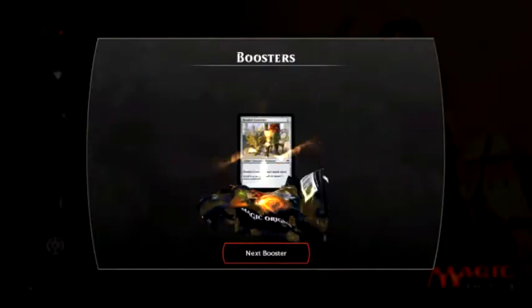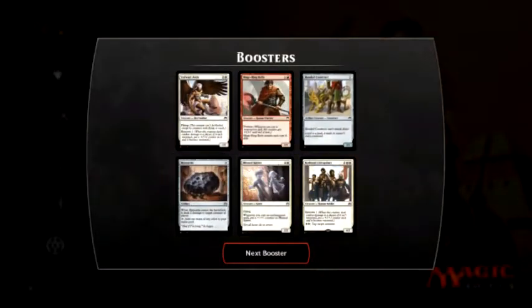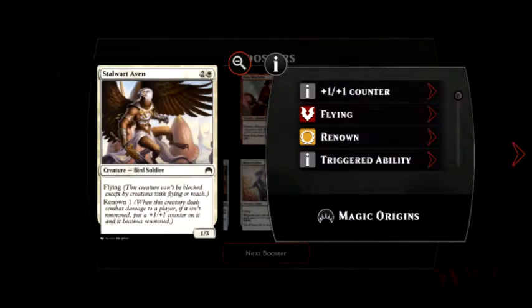Alright, what do we got here? We opened it up and have received another white Stalwart Aven — flying creature, 3/1/3. It also has Renown. When this creature deals combat damage to a player, if it isn't renowned, put a plus one, plus one counter on it and it becomes renowned.